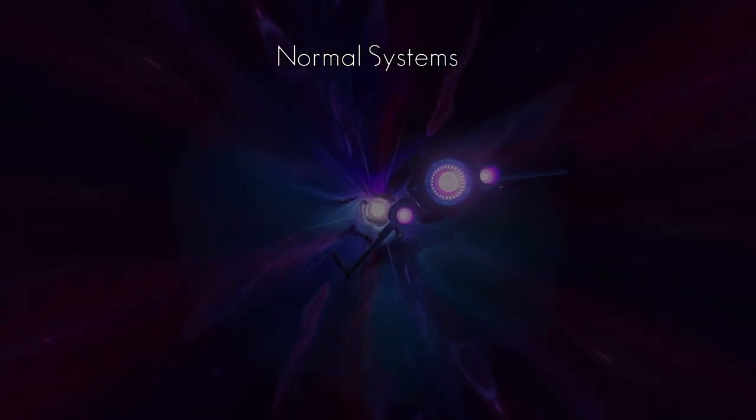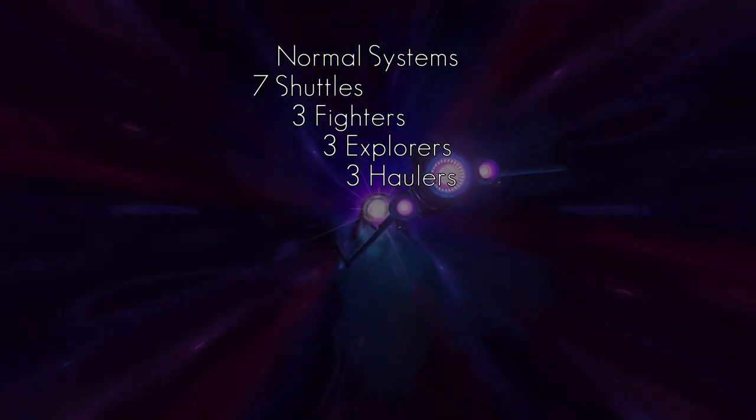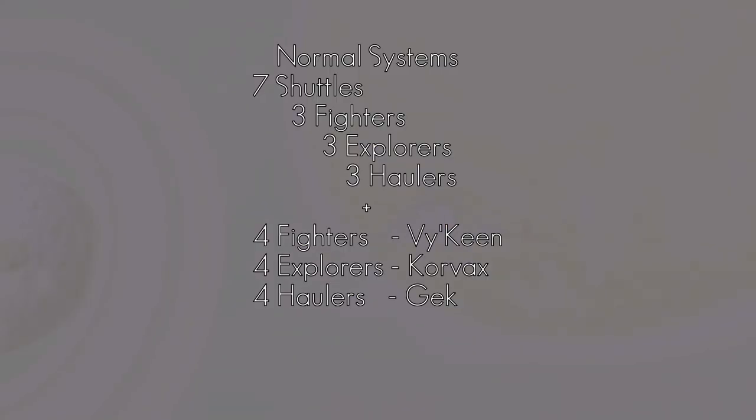Every ship is unique and the number of different types of ship depends on the life form that's predominant in that system. Every system apart from the pirate systems have the following ships: seven shuttles, three fighters, three explorers, three haulers, and four more based on the dominant race.